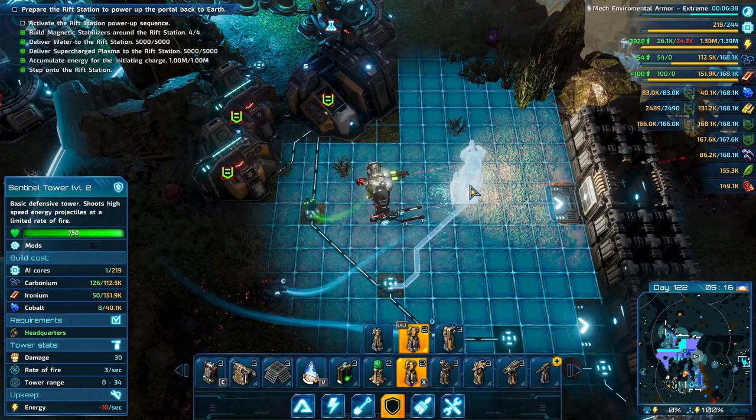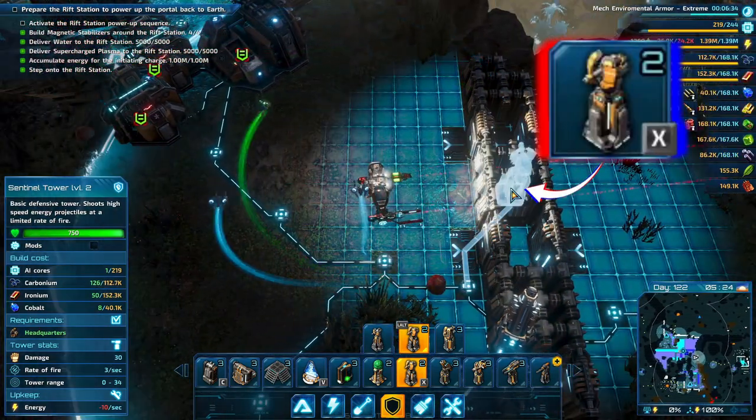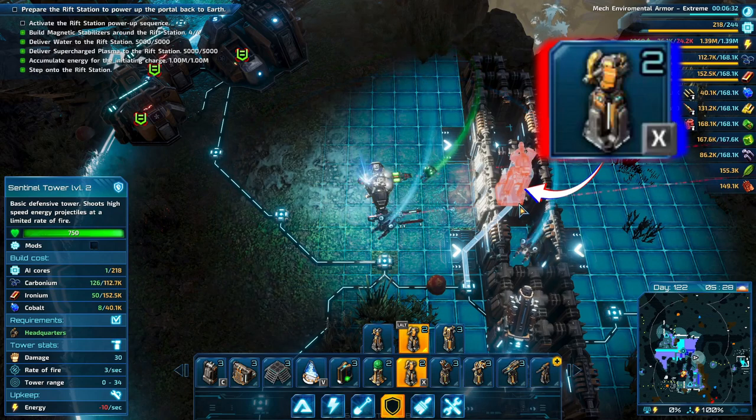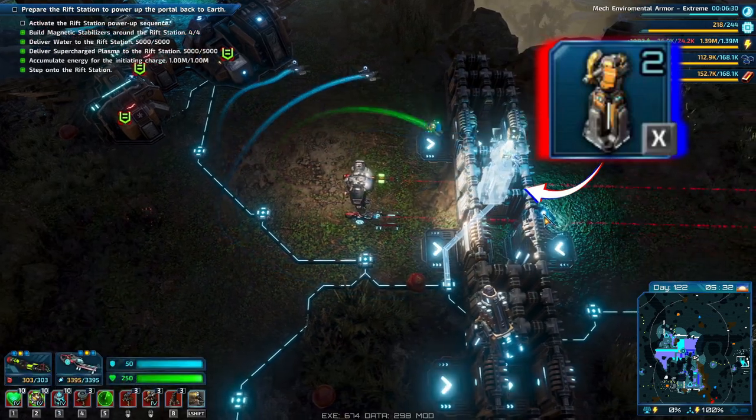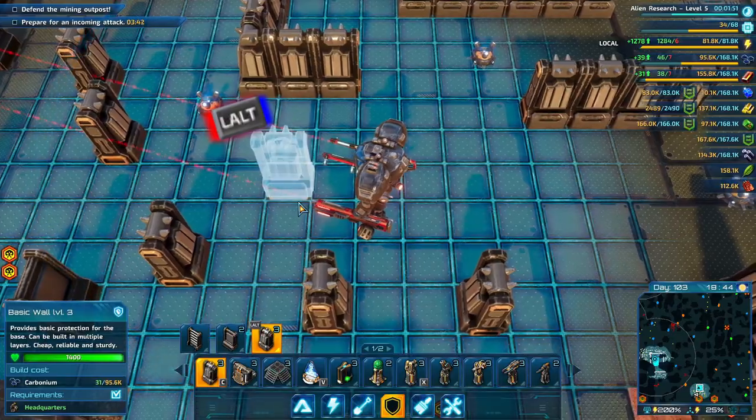Don't forget to set up hotkeys for buildings you use a lot. For example, X builds a sentry turret, but I rarely built this tower later on, preferring siege and splash damage instead, so set up your hotkeys appropriately. The left alt button switches between different upgrade levels of a selected building.